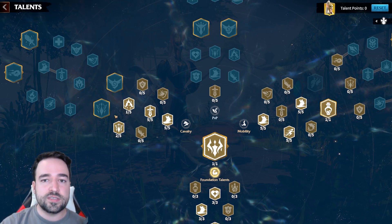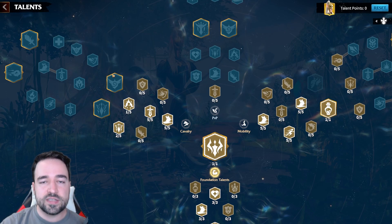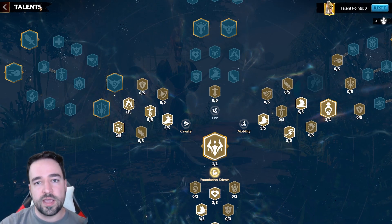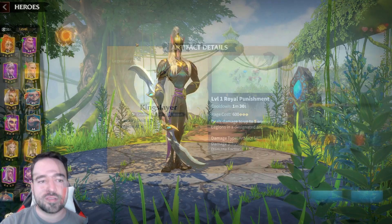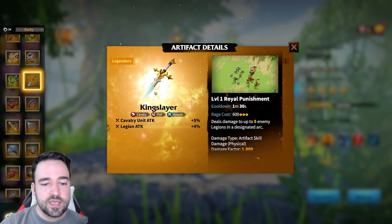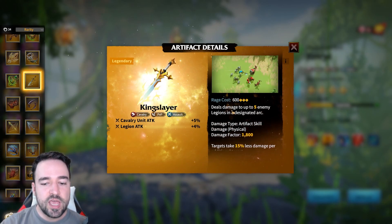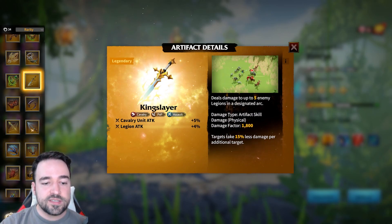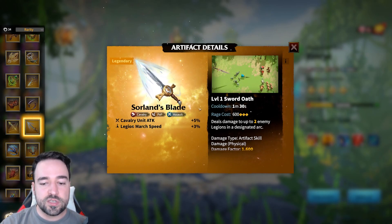Artifacts for Bakshi are the same as for any cavalry hero. King Slayer is by far the best artifact for cavalry — it deals damage to 5 enemies with huge damage output, and has attack which is ideal when playing aggressively. Second best is Soren's Blade, which hits 2 targets and provides attack plus march speed — very good but less damage than King Slayer. Both are amazing choices.